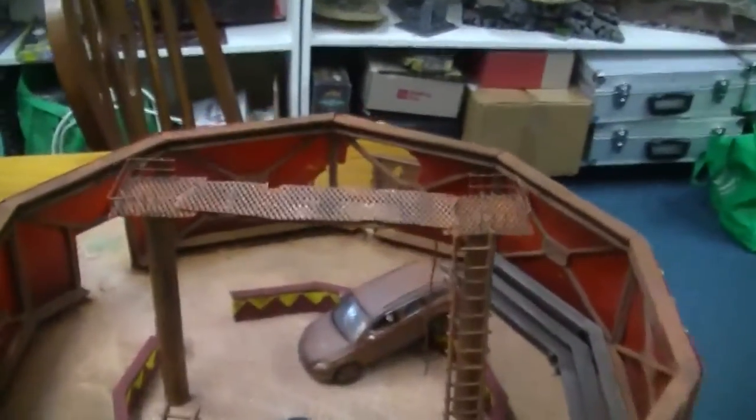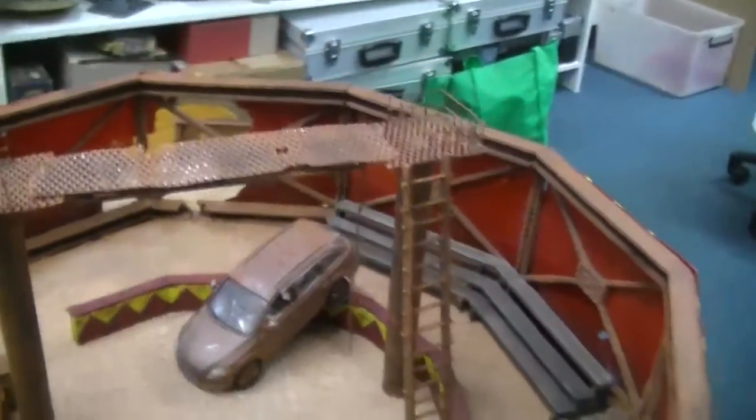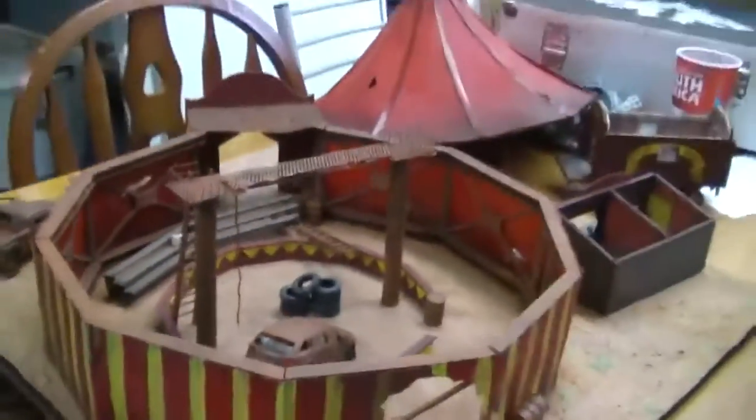So a couple of sideshows, a couple of little entertainment things. Now inside the big top is the high wire, which has been broken and replaced with a little gangplank. A couple of sets of tires, ladders for getting up, and the entrance.